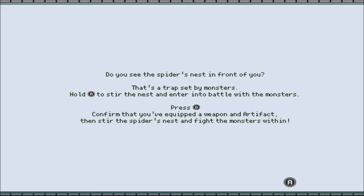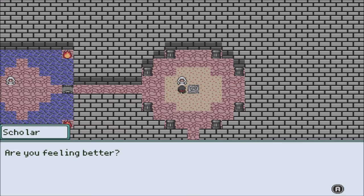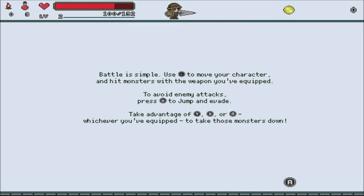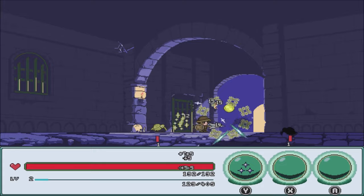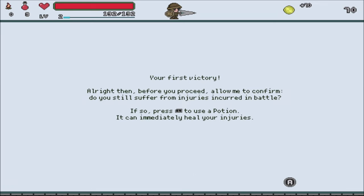"Did you see the spider's nest in front of you?" I didn't. It's a trap set by monsters — hit A to stir the nest and enter into battle. It's talking about this right here. Okay, so it definitely is active combat. Let's see what we got. So you just kind of bump into enemies. Let's try the active skill. Pretty basic, but not too bad. You can also use a potion. Of course, where there's one spider, there's always more.